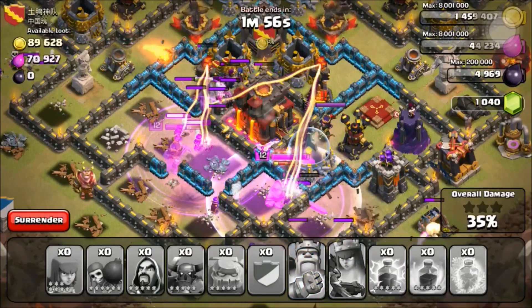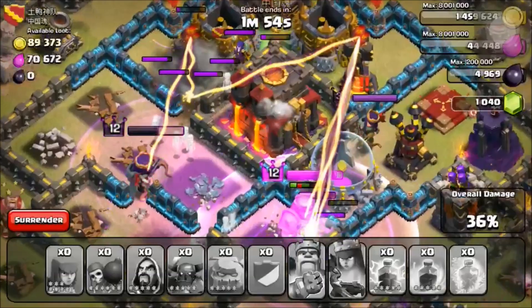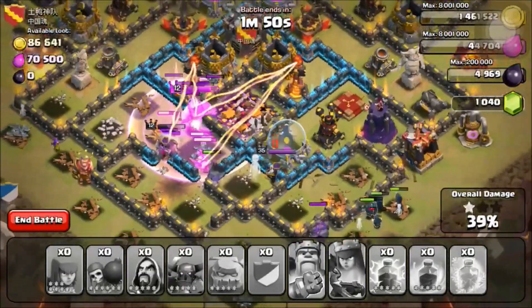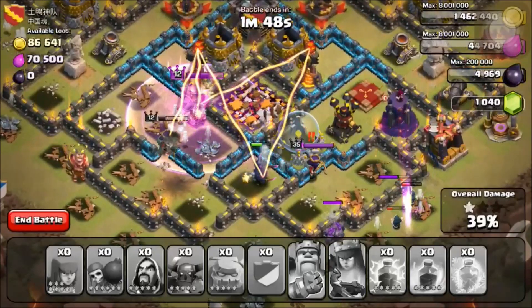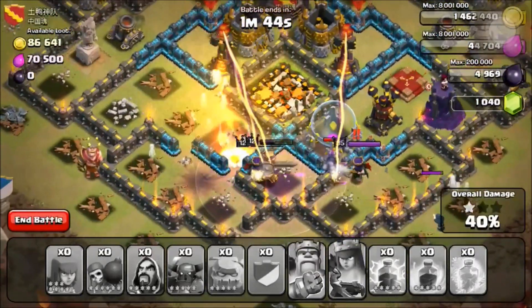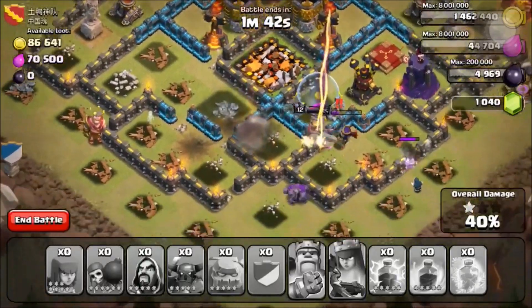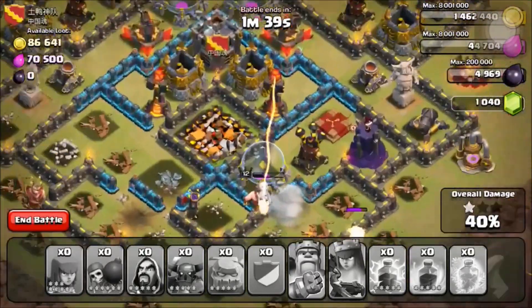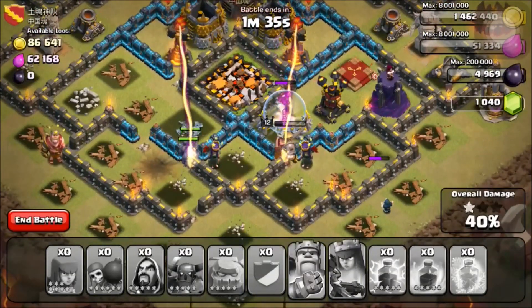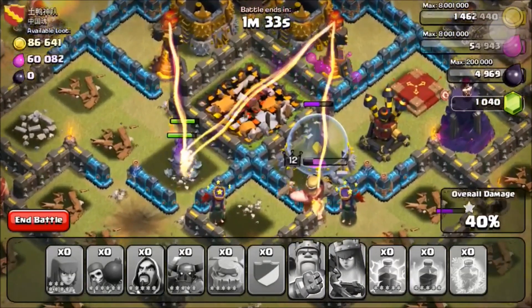Archer queen — I'm gonna put her down with my invisibility cloak in just a few seconds. She's gonna target the town hall and I think we're gonna get it. We're at 35% right now and it looks like we just got it — one star, 39%. The inferno towers are taking care of all the troops; they're in multi-target right now so they're gonna target a various amount of troops. It looks like the raid is coming to an end here — the king is slowly running out of health along with those two golems.